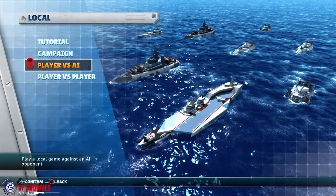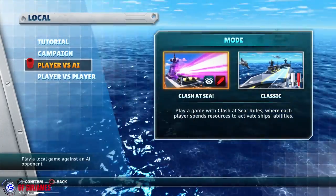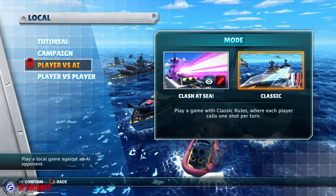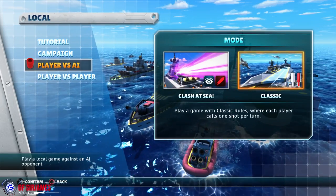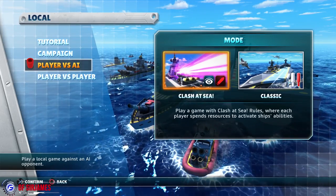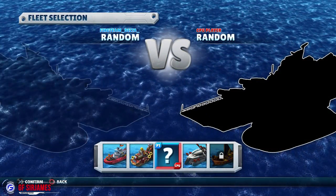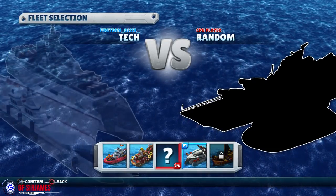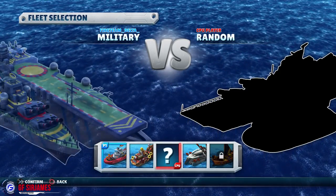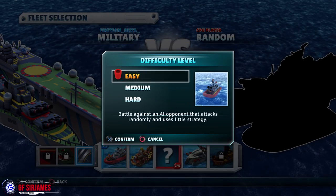There's a campaign, play versus AI — which is what we're going to be doing — and player versus player. There are two modes: one called Clash at Sea and classic. We're going to go ahead and choose classic to start. Clash at Sea has each player spend resources to activate ship abilities, which is pretty cool. For factions, we have military, orc, tech, and pirate — I want to unlock pirate later. We'll select military for now. There are also skins for your crafts.